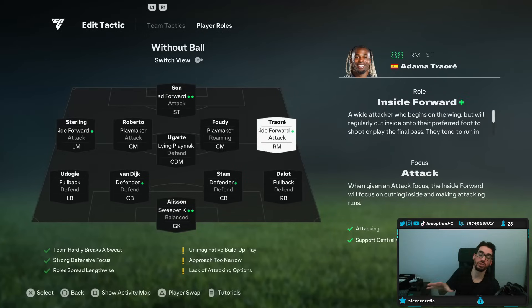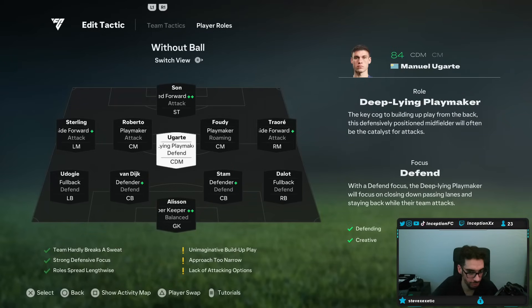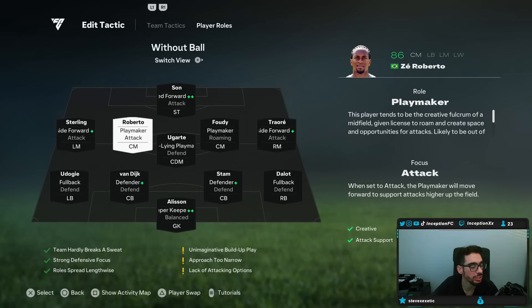When we did the review for Adama Traore, you guys saw during that time — and even now — that this card is a monster. He's so strong and fast, he's insane to work with. Inside forward attack is going to be fantastic for him. And even the midfielders — the deep line playmaker defend, playmaker roaming, playmaker attack — you still have attacking options and attacking AI to work with in those areas. That's fantastic to have.